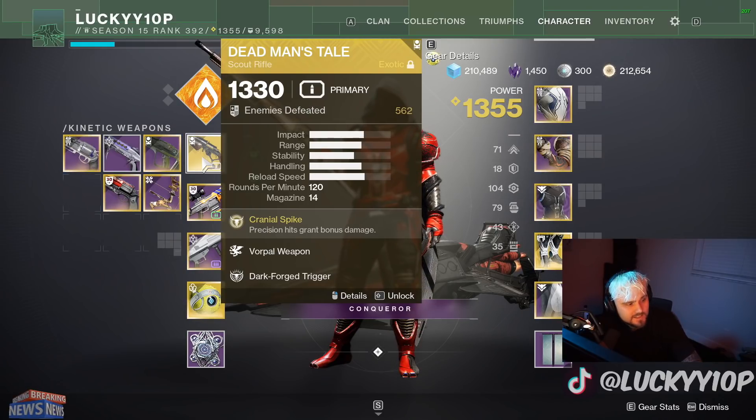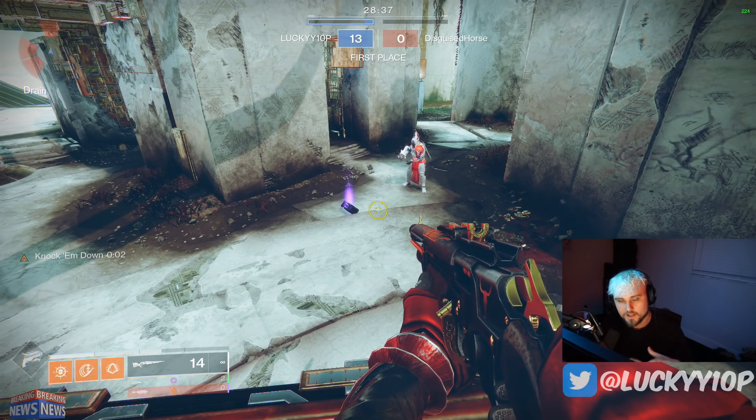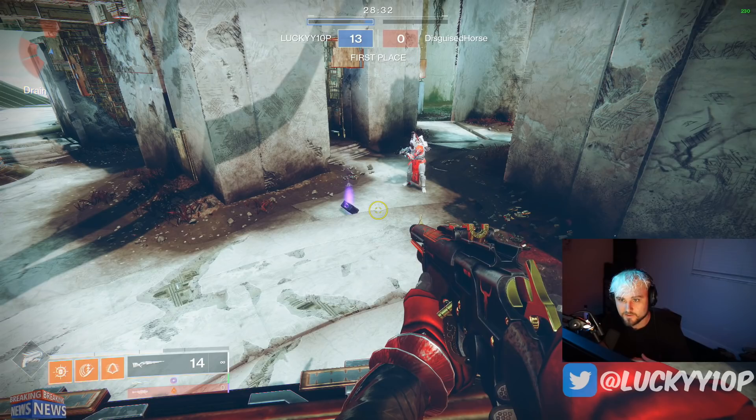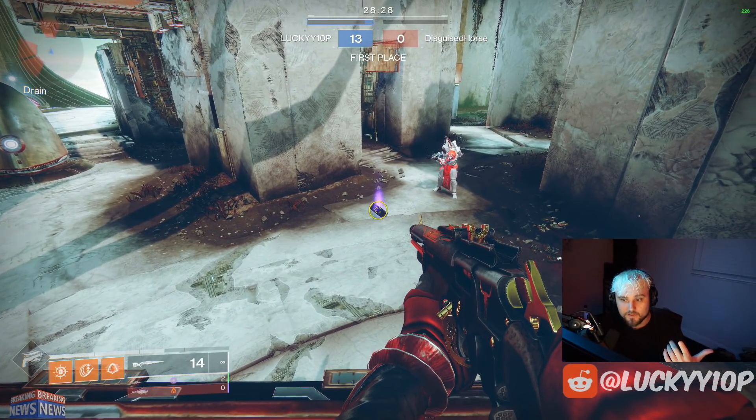After further testing — getting 10 kills then jumping off the map, 10 kills then jumping off the map — it would seem as though we didn't get any power ammo to spawn. So you actually have to get a kill streak. However, we noticed it getting lower and lower; this time it was actually 13 kills when we got a heavy ammo brick to spawn.